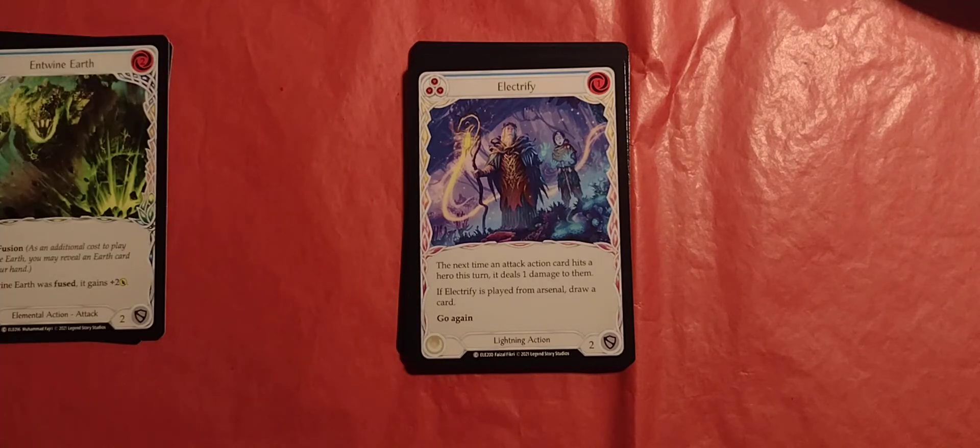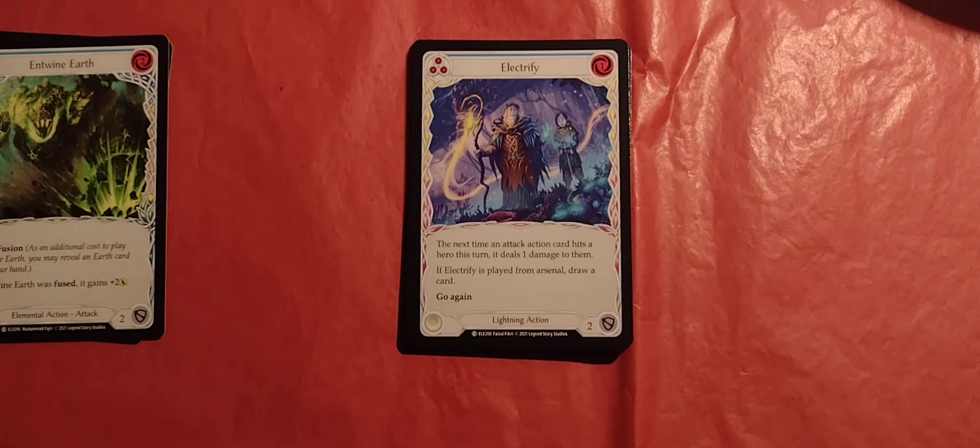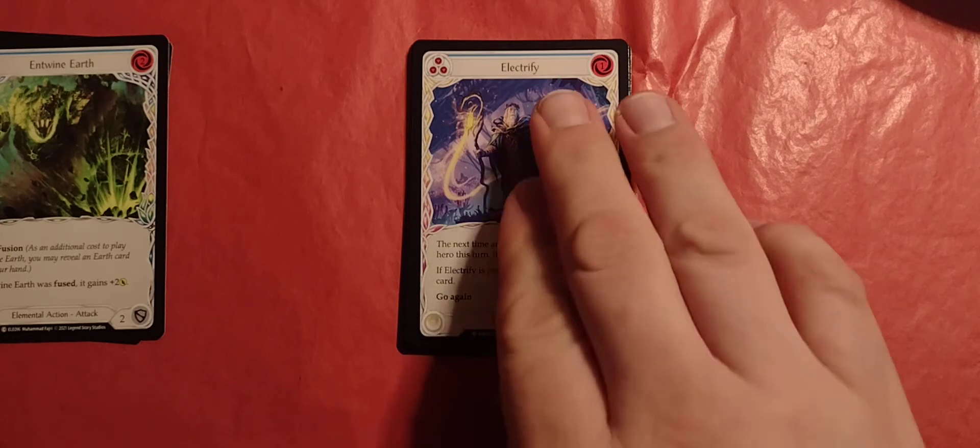Electrify. It is, of course, lightning action with three pitch, one cost, and it is blue — so, weaker. Two defense. And the next time an attack action card hits a hero this turn, it deals one damage to them. If Electrify is played from arsenal, draw a card and get to go again.